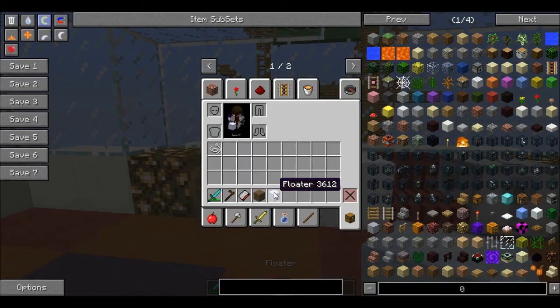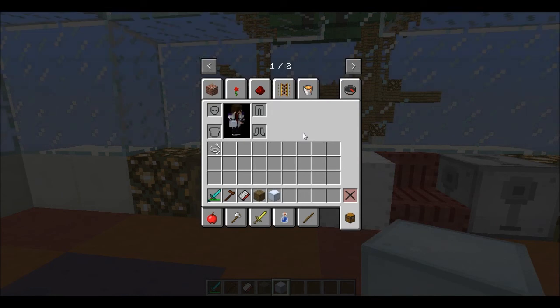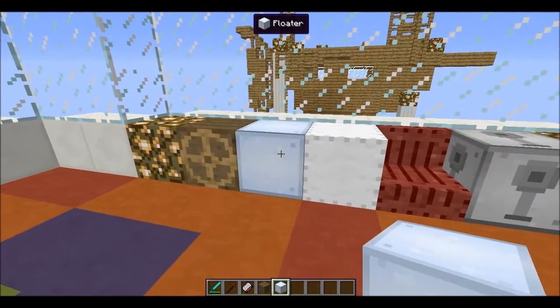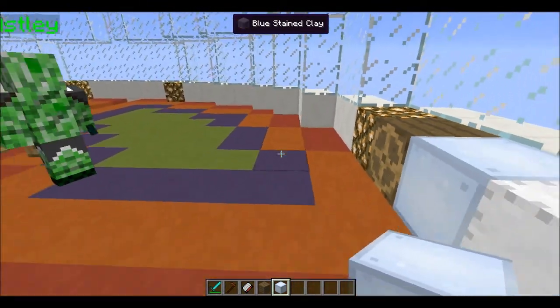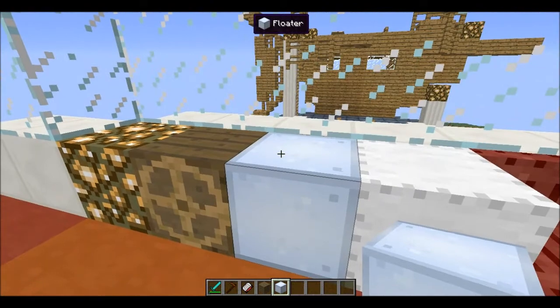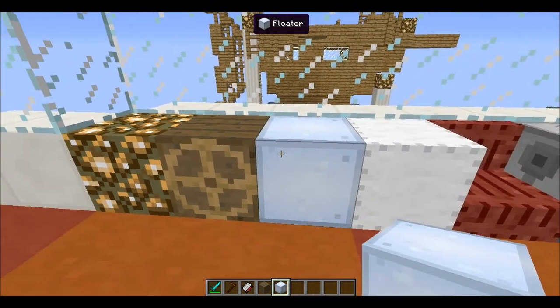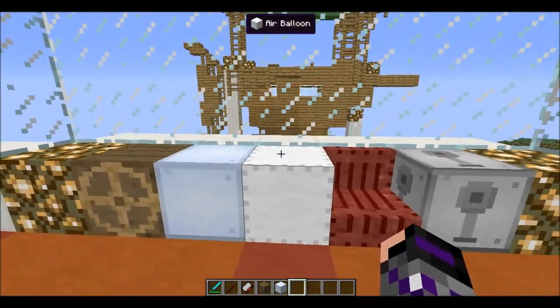The next item we have is a floater. You make this by combining a wood log with a piece of wool — very simple. This is used to make your boat float higher in the water, because if you place your boat into the water the water level reaches partway up. With a floater you can reduce that, so we'll see how that works in a minute.